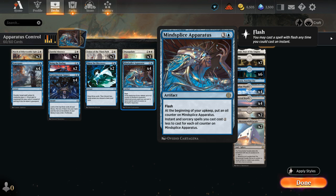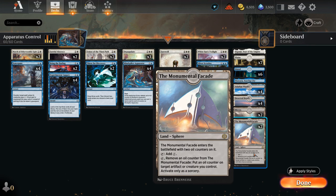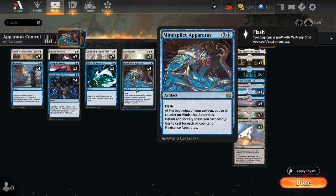So in the turn after we played apparatus in the opponent's end step, we already get a 1-mana discount on all our spells, and that's only going to increase over time. We even have ways to add more counters using Monumental Facade — one of the lands in our mana base that enters with two oil counters, makes colorless mana, and lets us move oil counters to the apparatus.